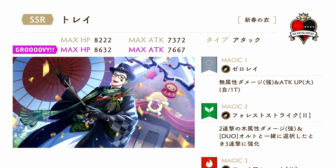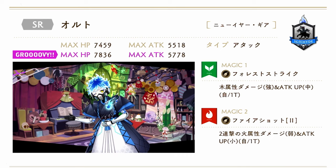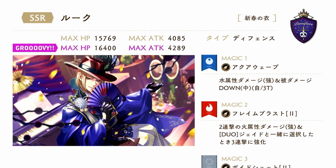Starting with the JP banner: we have SSR New Year Attire Trey. Trey is an attack type card with neutral forest magic. His duo magic is with Orto, who is also running on the banner. Trey's third magic is fire magic. Running with Trey on the banner is the SR New Year Attire Orto card. Orto is also an attack type card with forest fire magic.